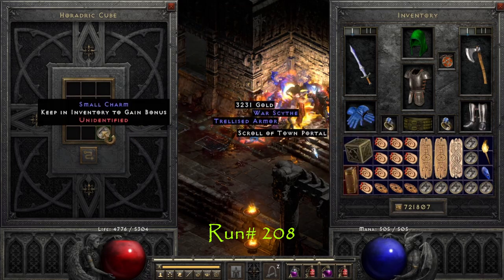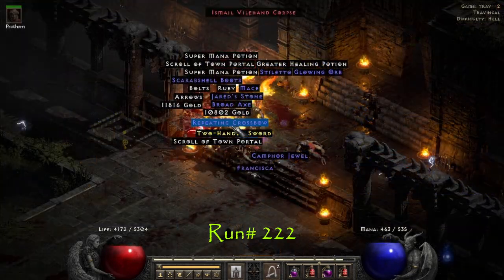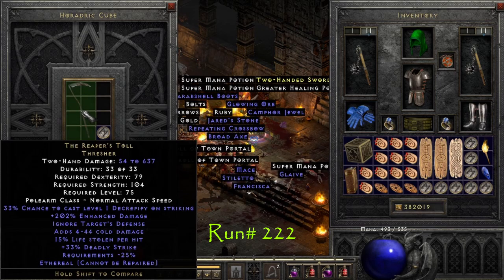On run number 208 we find a 20 life, 9 poison res small charm. On run number 222 we find a 202% enhanced damage ethereal Reaper's Toll.